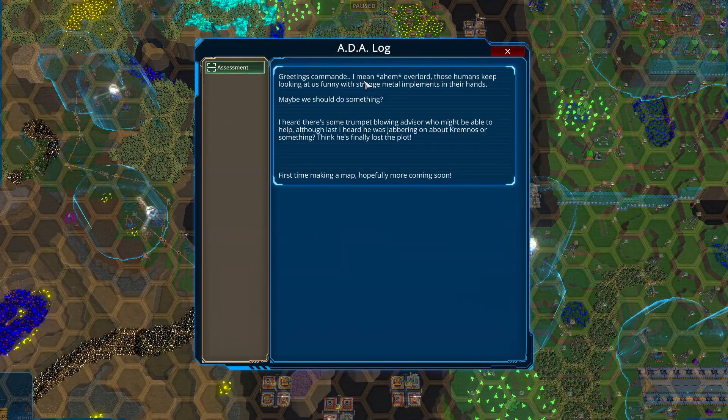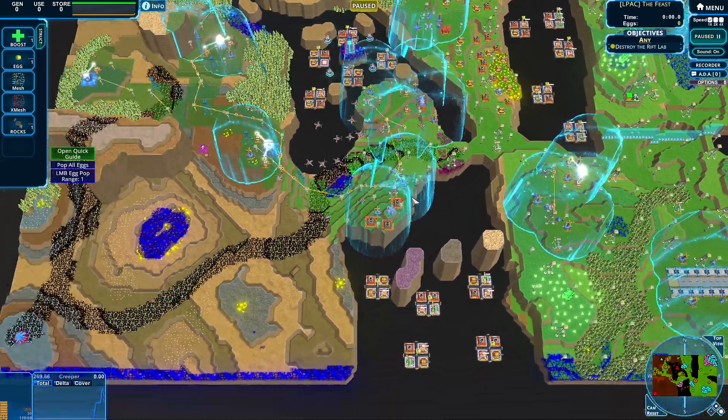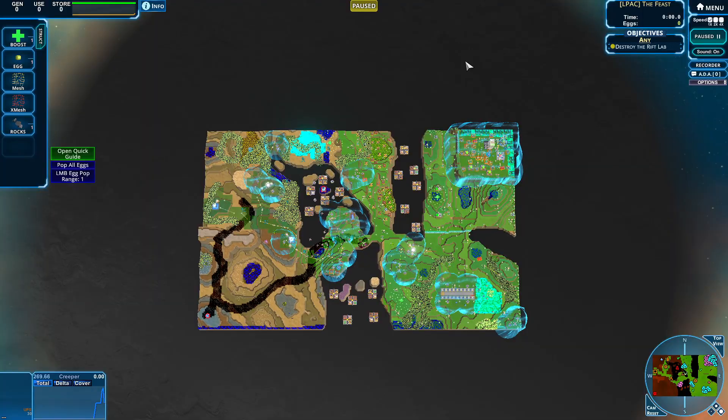Greetings overlord. Those humans keep looking at us funny with strange metal implements in their hands. Maybe we should do something. I heard there's some trumpet-blowing advisor who might be able to help, although last I heard he was jabbering on about Kremnos or something. I think he finally lost the plot. First time making a map, hopefully more coming soon. So let's take a look at this map, and it is a doozy.